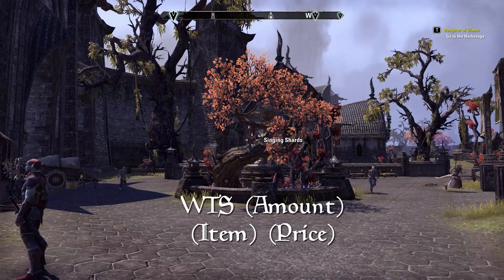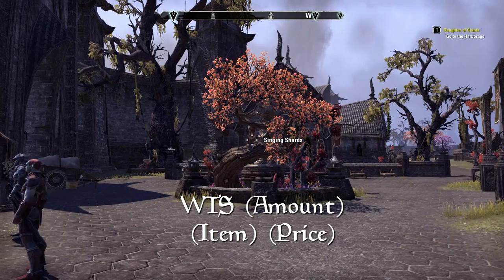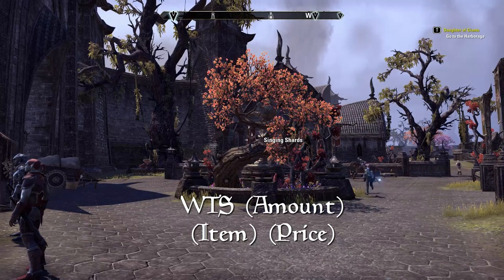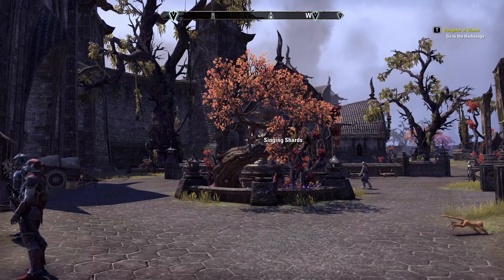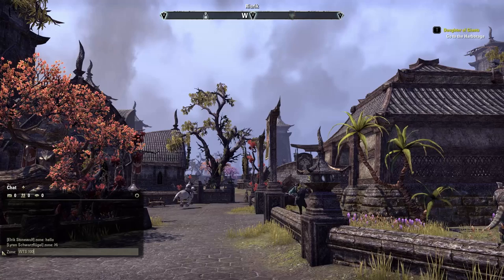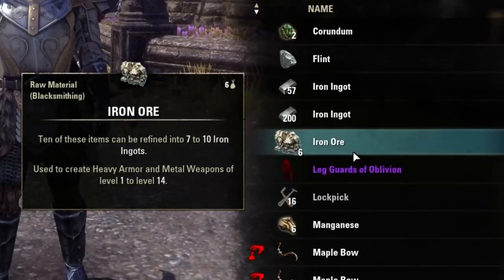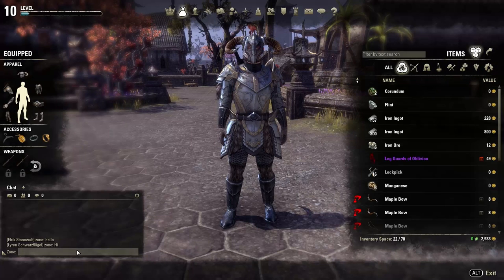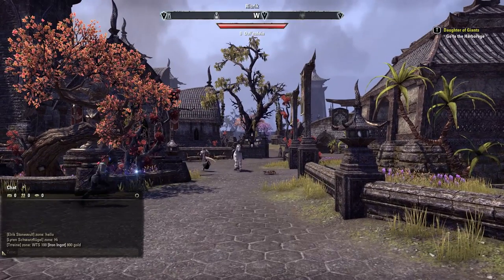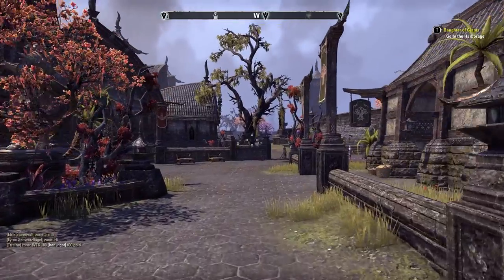Then you want to type out WTS — which stands for 'want to sell' — usually in all caps. Then put whatever you want to sell. For my case, I want to put 100. Go out of the chat by clicking outside the window, then press I to open your inventory. Right-click on the iron ingots and choose 'link in chat.' This will link the item in chat so people can see exactly what it is. After doing this, continue typing and set the price. I recommend 8 gold each, which makes 100 iron worth 800 gold — that price is very easy to sell.